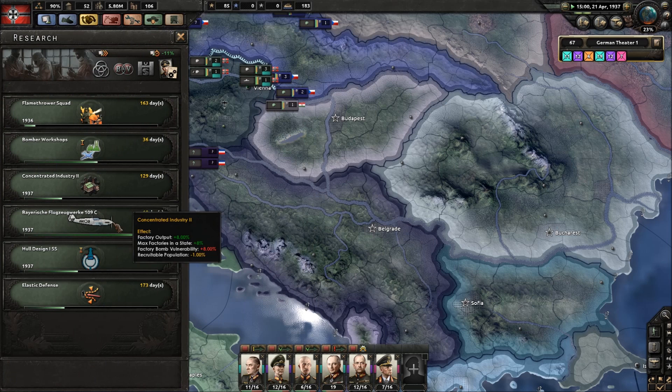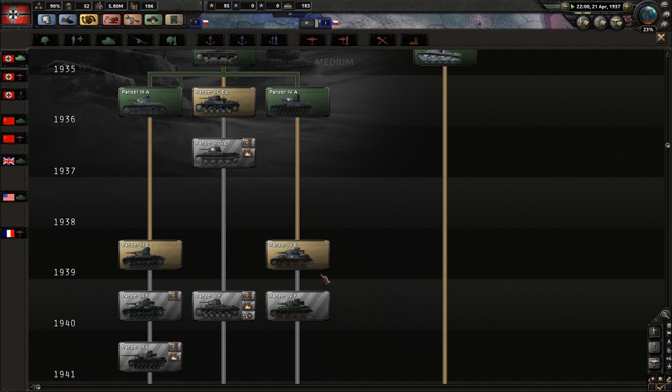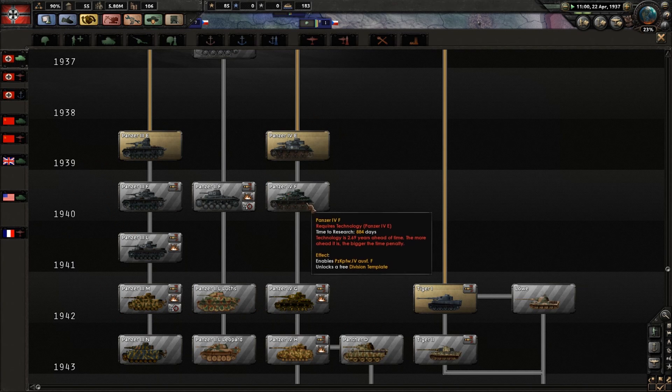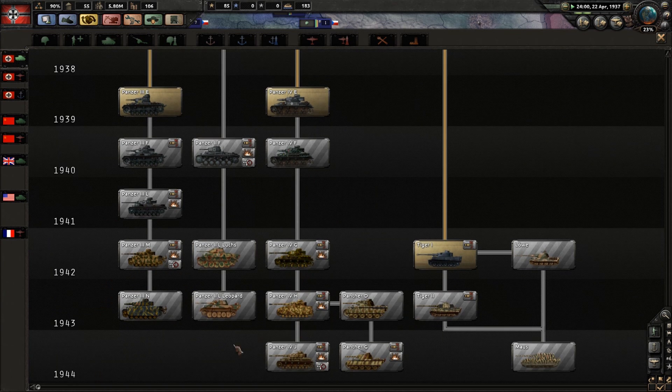We'll stick with them for now, because what we're basically going to do - once we get to 1939, we'll change the variants on these tanks. We're not going to swap them for another two years until we move to the M and the G variants. Then go further down that way. We'll produce the Tiger later as well. That's the permanent plan with that.